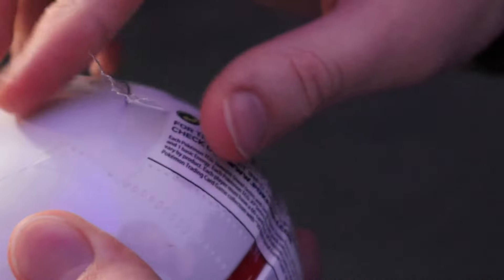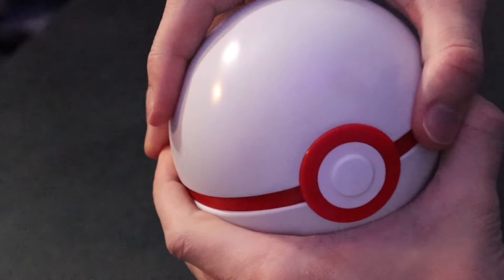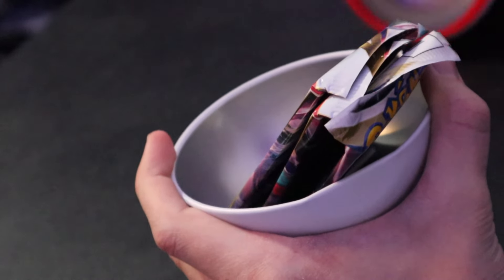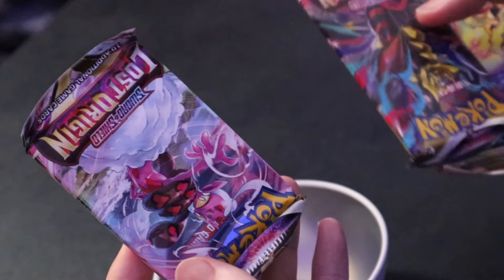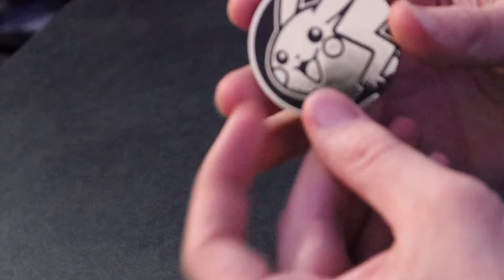Let's start with our first ball, the Premier Ball. For anybody who doesn't know, if you buy ten Pokeballs in a Pokemart, you also get a Premier Ball for free — but that's not real life, that's just in the video games. So let's pop it open. The packs are Silver Tempest, Lost Origin, and Lost Origin. Unfortunately, somewhat of what we expected. And a giant Pikachu coin. We're still gonna have fun opening them up.